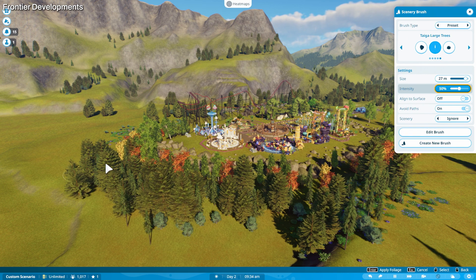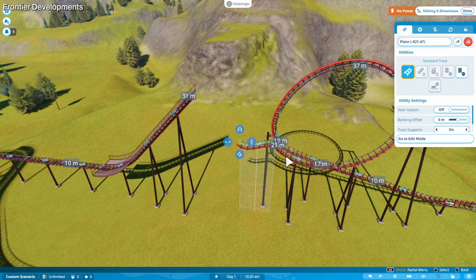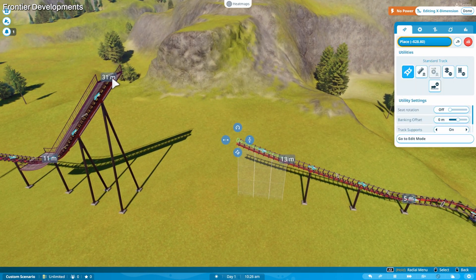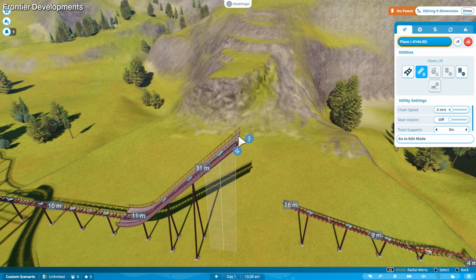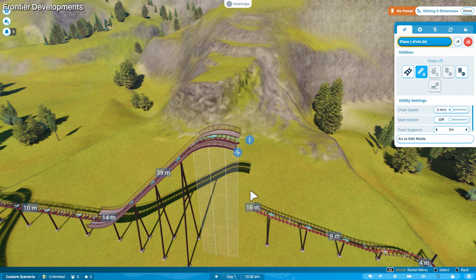The opportunities for customisation feel endless, so much so that it's almost overwhelming at times, and I've only touched the tip of the iceberg in Planet Coaster 2. You can add anything you'd like to your rides for some seriously themed coasters, change the colour and size of every individual item, and more. I'm certain that the creative community will thrive in Planet Coaster 2, and I'm looking forward to seeing workshop creations.